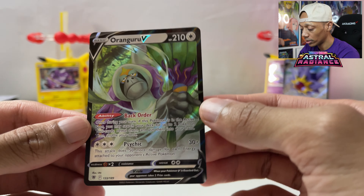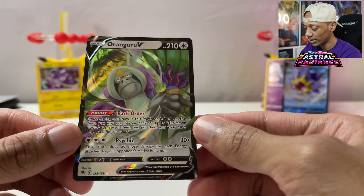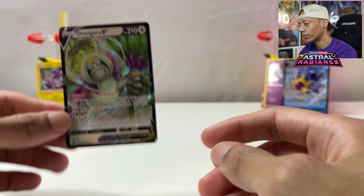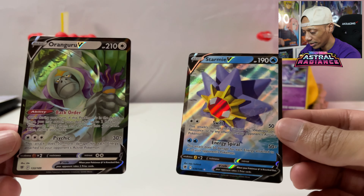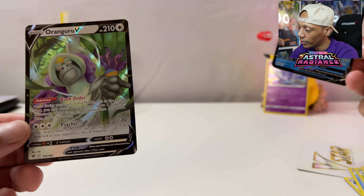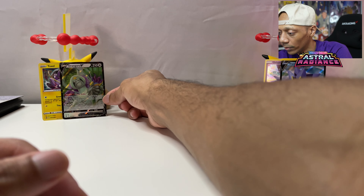I got to get some more packs to open. I have a couple that I might open that I've been saving - those are also in packs like these. So this is what we got: we got Starmie and Oranguru, and they look nice. I wonder if Zarude is in this set - the holo with Zarude would look amazing. Put that with the Toxel.